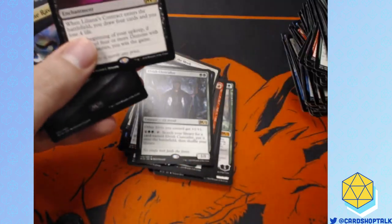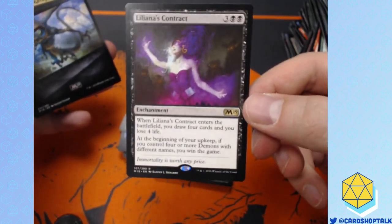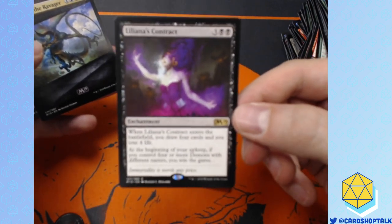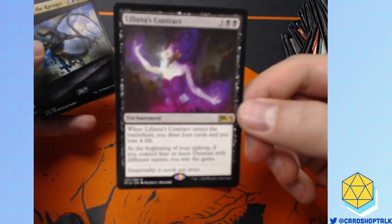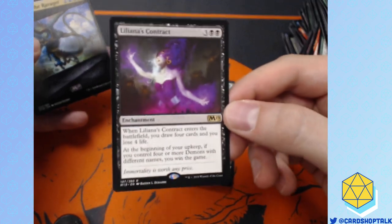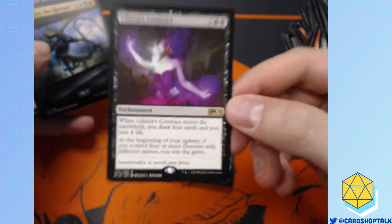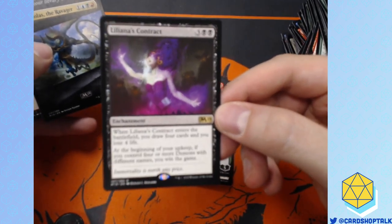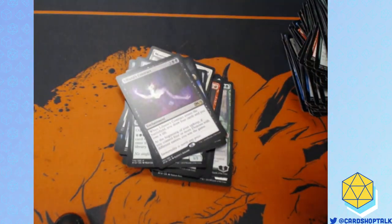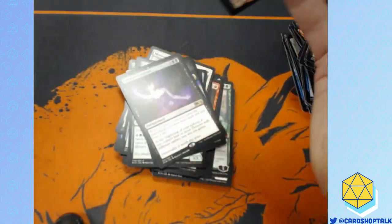As per a request, I'm going to make a Liliana's Contract challenge for FNM. The first player to go 4-0 — no ties, you must go 4-0 — with a Liliana's Contract deck. You cannot sideboard out Liliana's Contract. If you win an FNM with Liliana's Contract, you get a free bundle. You heard it here first, folks. We did this one time with the Hedron Alignment Challenge and I don't think anybody ever claimed that.